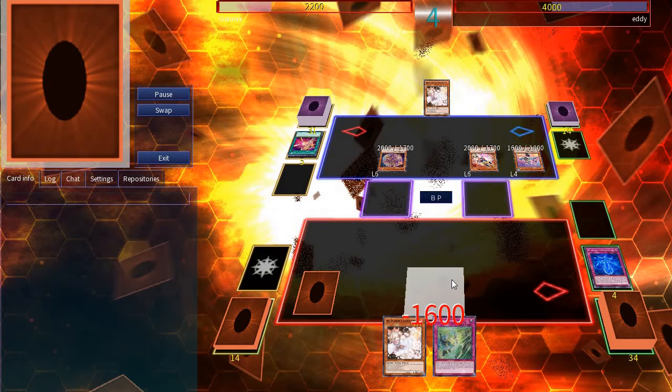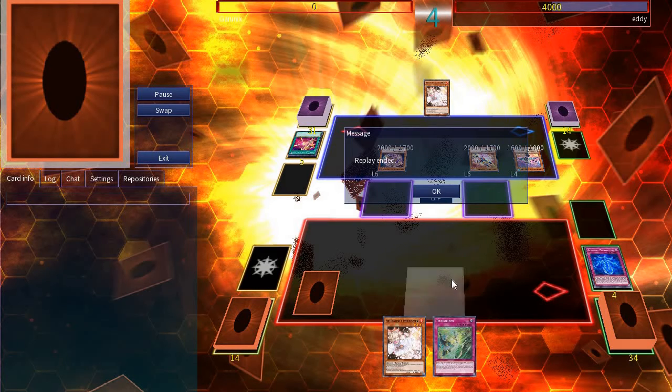Eddie starts off by summoning Apprentice and activating Dark Burning Attack, which pops my entire field. During the battle phase he destroys me. Even though I lost, this was really fun. I liked the challenge of building a deck with these restrictions — it really sucked that I couldn't use Haunted Rock; I feel it might have gone differently if I could have. Eddie gets his win and he'll be gloating about it until the next episode, I'm sure. But he deserves it.